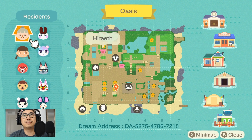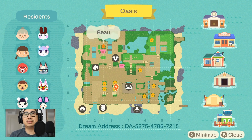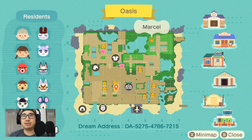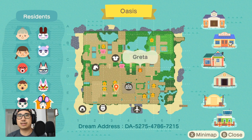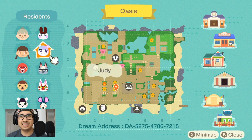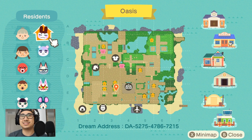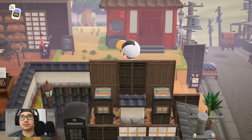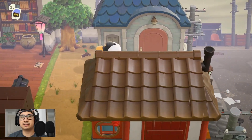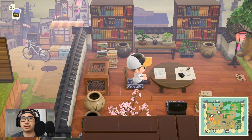The villagers you have are Octavian, Zucker, Pico, Beau, Marcel, Greta, Kabuki — I love Kabuki — Raymond of course, Judy, and Genji. I was hunting for Genji for a while, I like Genji too. It seems like the villagers you pick really match the theme of your island.